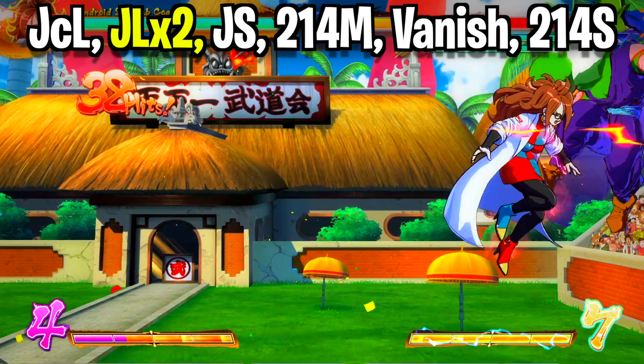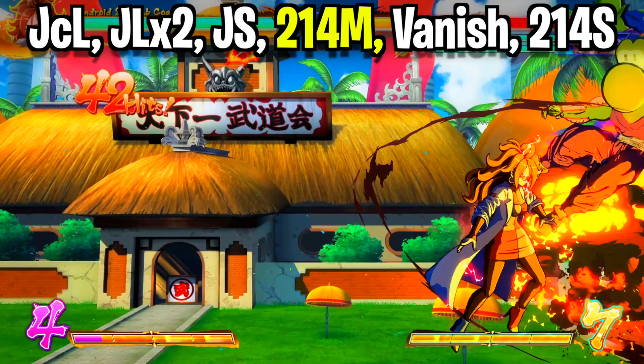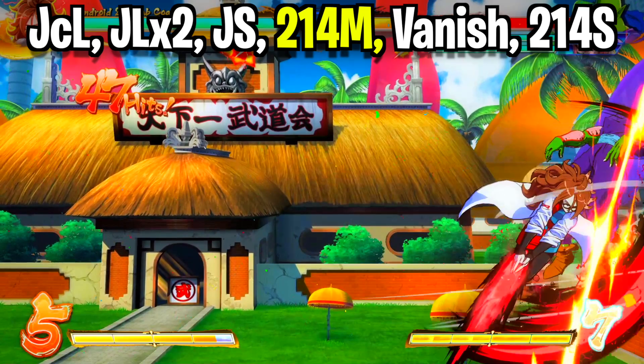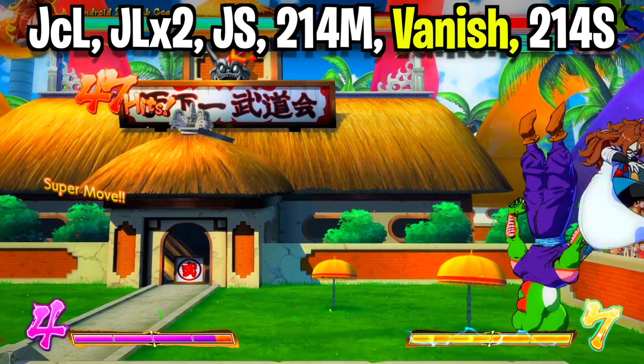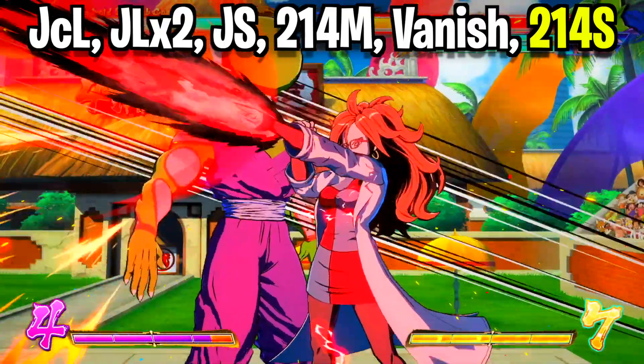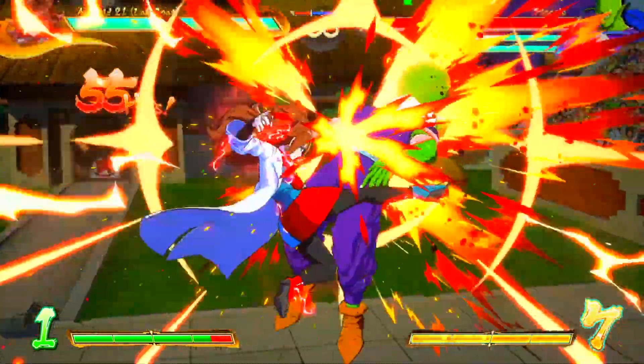Throw a light attack and cancel the animation by double jumping toward your opponent with another light attack. Throw another light attack — it'll look like the medium — and let both hits come out. From there, throw out your four key blasts, and instantly after the key blast, activate your quarter circle back medium attack. If you wait just a little too long the combo will drop, so immediately vanish to catch the opponent and bounce them off the wall. From here, go into your command grab — quarter circle back special — which throws them back to the corner. Immediately activate your level three, and this should take out the opponent.